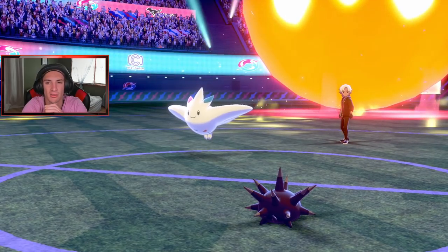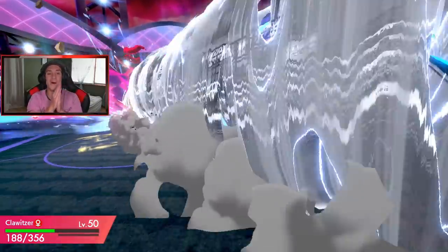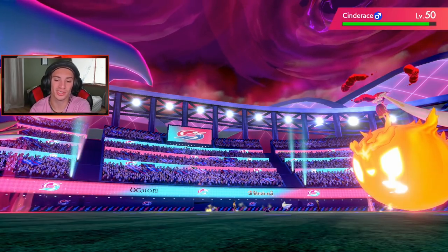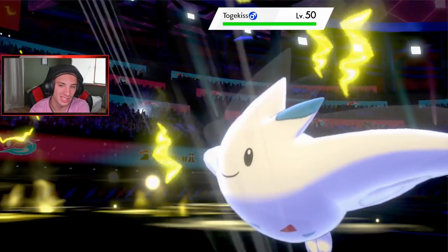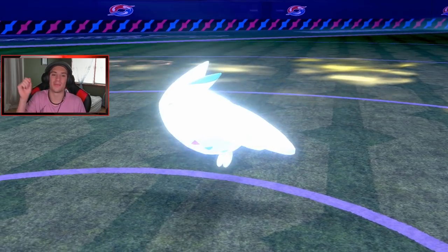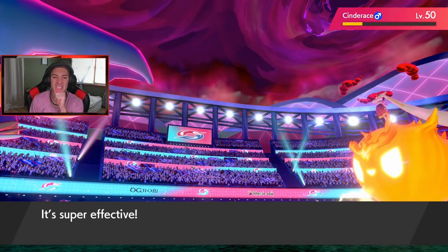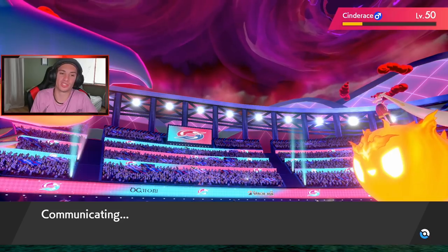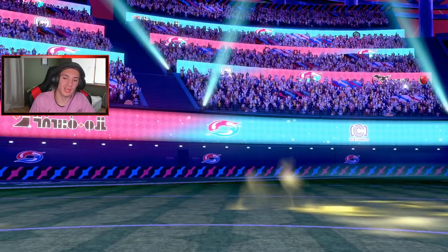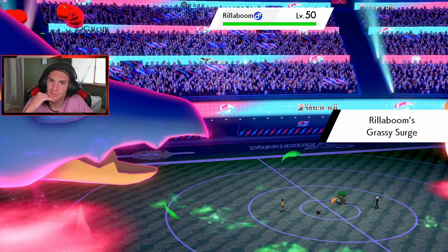Clawitzer is looking lovely — 356 HP, getting a little bulky. Togekiss uses Follow Me. Cinderace stays Flying type and goes for another Airstream, boosting speed again. Cinderace goes after Clawitzer — Clawitzer eats it. Let's go! Max Lightning coming out — with Electric Terrain it should be double damage with STAB. Rising Voltage is going to be double damage with STAB and Electric Terrain boost — super effective. It doesn't one-shot! Oh man, I thought I was going to take it out. Rillaboom comes out, he's got to change the terrain.